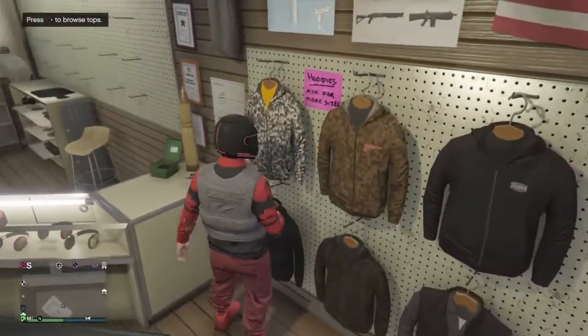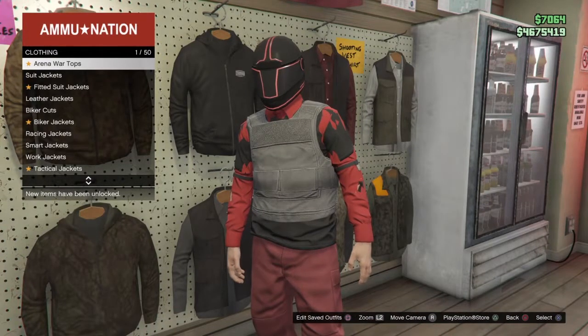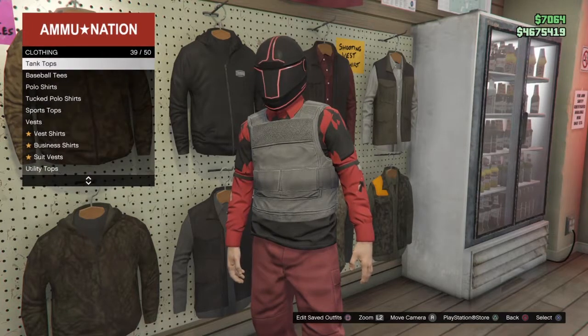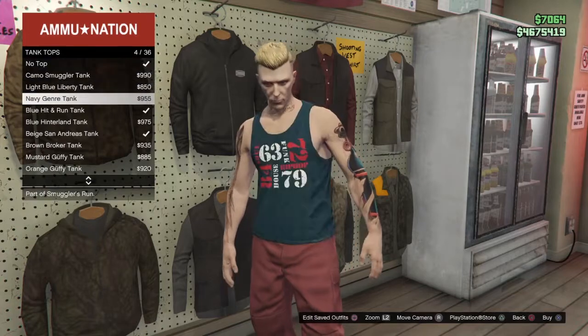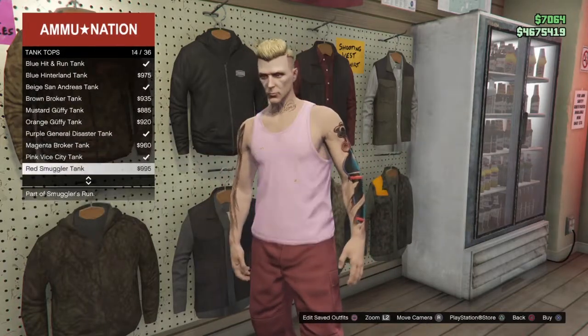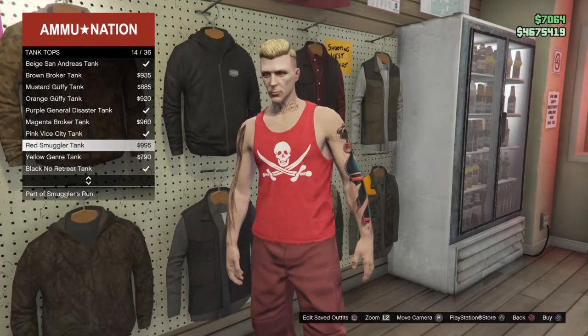So what you're going to want to do is walk into the tops section. Now you want to go down to tank tops. As soon as you go down to tank tops, you want to go ahead and put on a tank top that fits the clothing best for you. For me, I'm going to go ahead and accept this red one right here. That looks pretty fire.